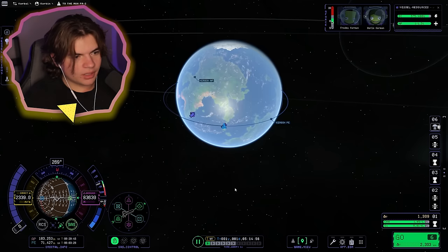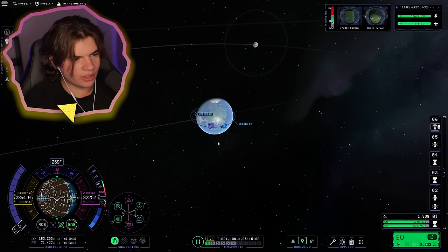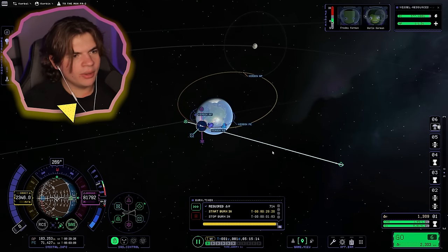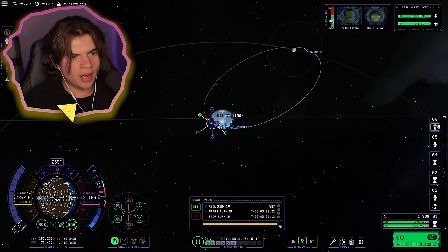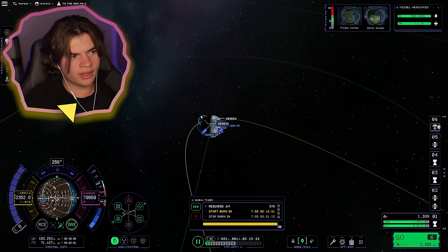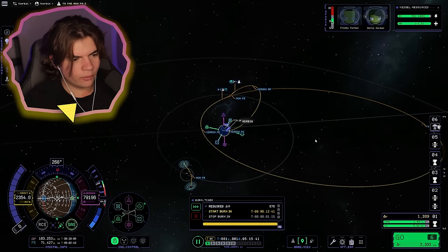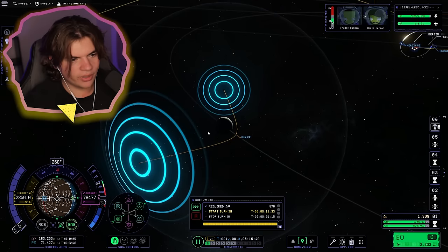If we go to our map, what we're going to do is create a maneuver plan where we accelerate enough to bring our orbit close to the Mun. You can see that yellow line showing where we're going to go. We need it to actually get an encounter — by moving the node around, you can see when you're going to encounter it. Right there — we had an encounter if we do this burn of 876 delta-V, which we have a lot of in this stage.